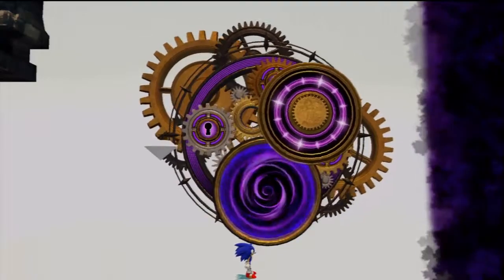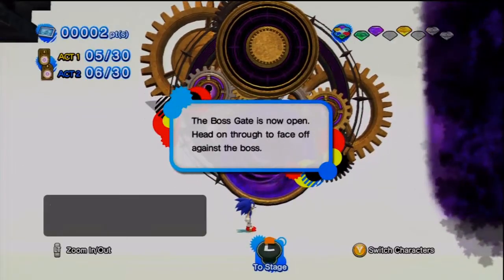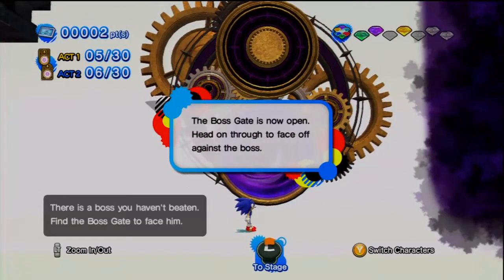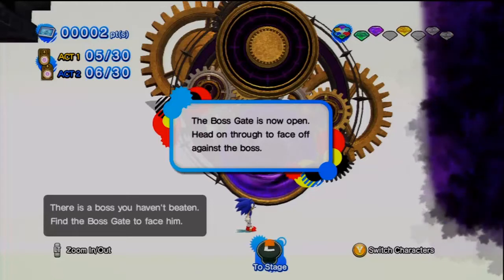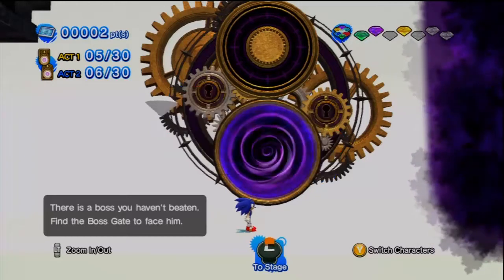15 to 20 minutes. But right now we're going to be facing the boss, and we're going to be getting a Chaos Emerald out of it also, so that'll be our fourth Chaos Emerald. So we're not doing too bad, we are doing pretty good. The boss gate is now open.